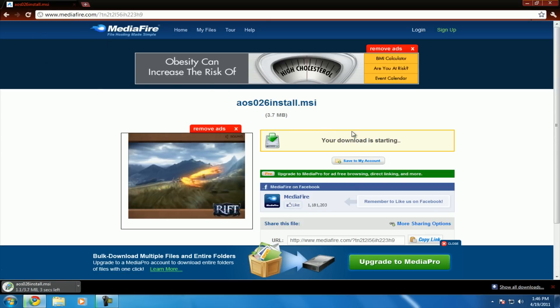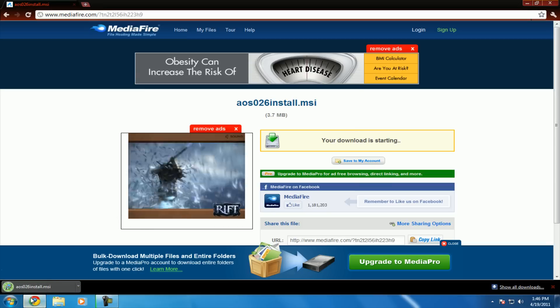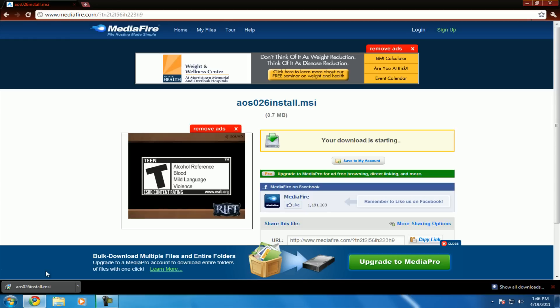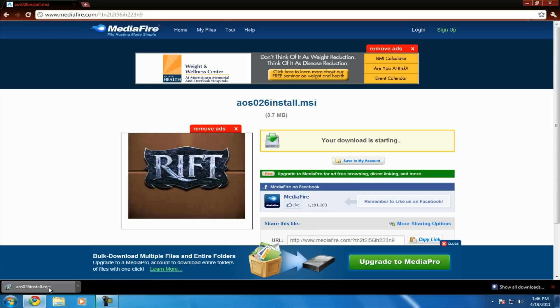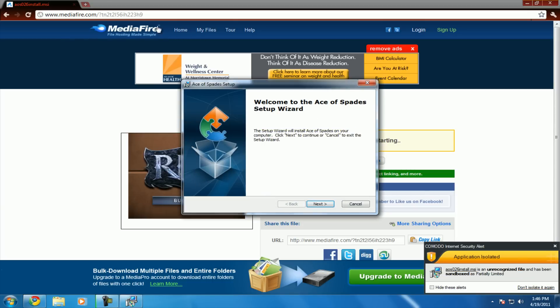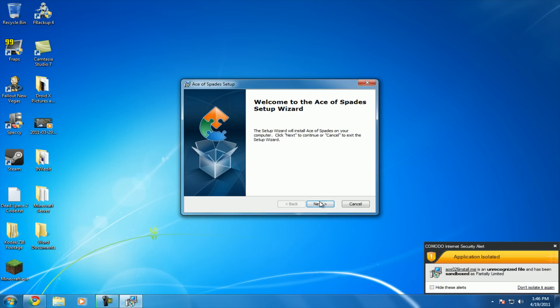So we're just going to bring you to Metafire — hit Download. Depending on what browser you're using, it'll download. I'm using Google Chrome, so it'll be down here. It's a very small file — I think a couple of megs. So open it up, the installer — open it up, hit Run. We're going to need the internet, but I don't want it on Metafire with all these ads.